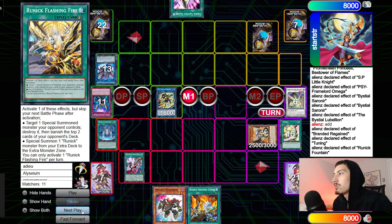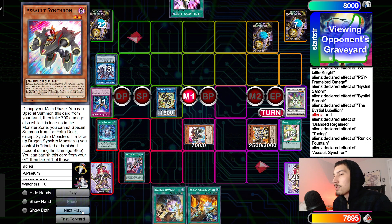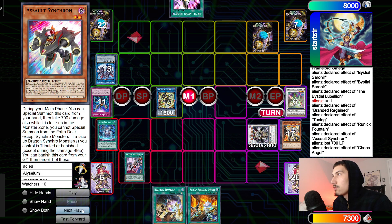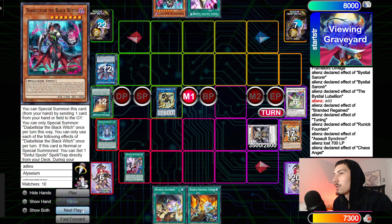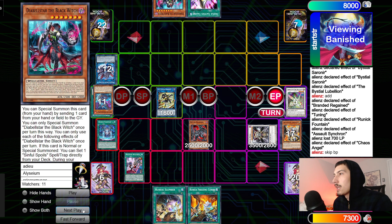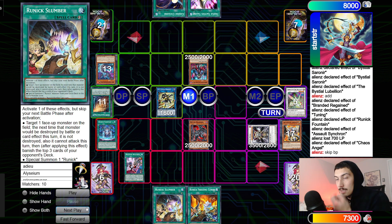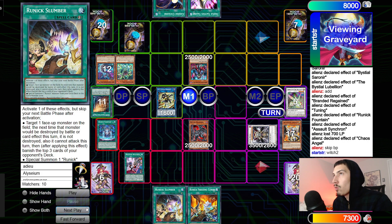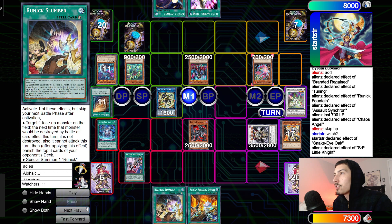Assault Synchron summons itself to the side of the field. Turn those two up into Chaos Angel. Chaos Angel tries to banish Wanted — chain it, go search Black Witch, still gets banished — skip Battle Phase. End phase they get back Baldric plus Flame Bridge. Draw into Cosmic. Main Phase 1: sack Flame Bridge to summon Black Witch. Witch chain link two sets Wanted, summons back Oak and Pop. New chain: Oak effect, chain SP — target Poplar plus itself.